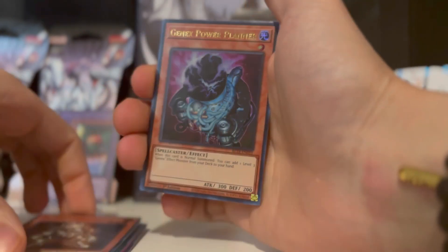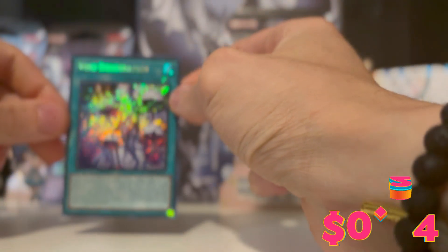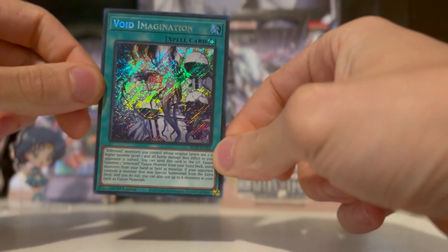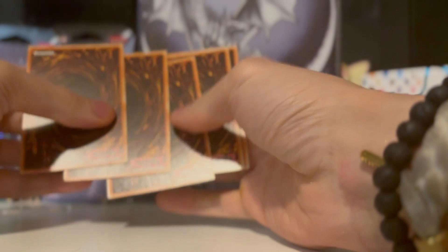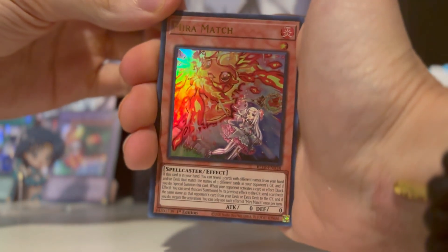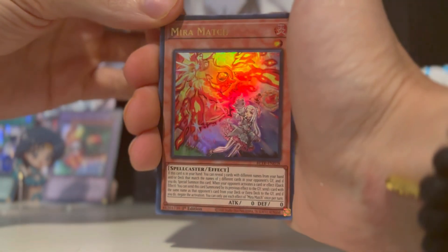Genix Power Planner. Are y'all ready to get wowed? Void Imagination — I think I have this card but I also don't think I have this card. That's a beautiful card too — Mirror Match. Wow, look at that light just devouring that foil.